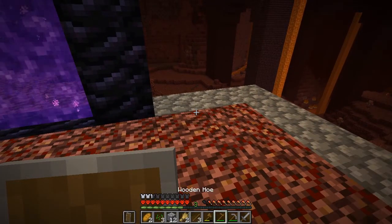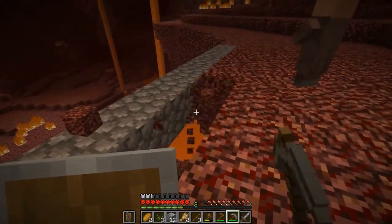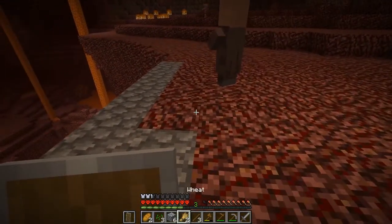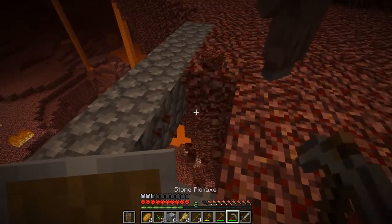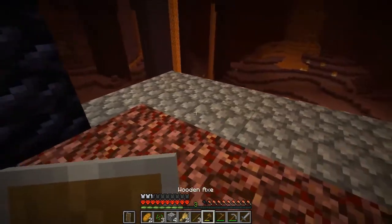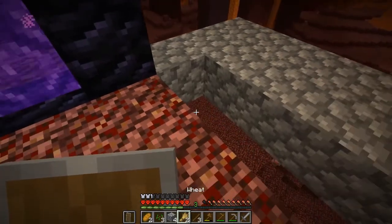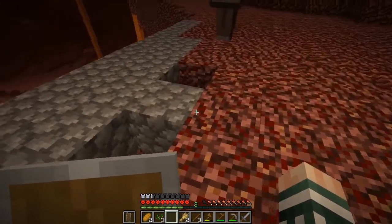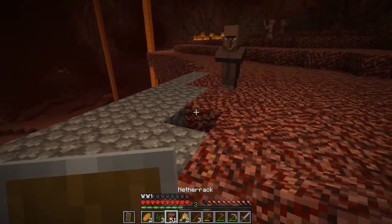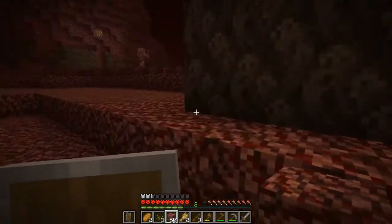I'm going to go through this cobble very, very quickly it looks like. Because I'm worried about ghasts blowing things up, and if they blow things up, villagers fall down to their death. So I am going to have to work on this — almost like an apartment complex, vertical rather than horizontal, because I don't have too much of a foundation to work on. That tells me I'll need much, much more cobble.